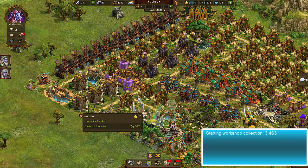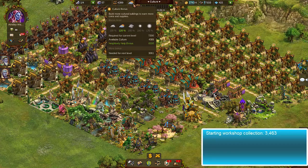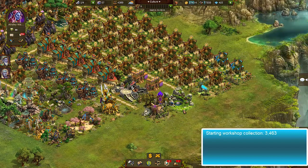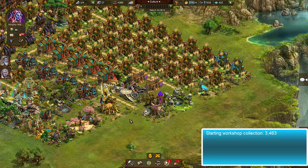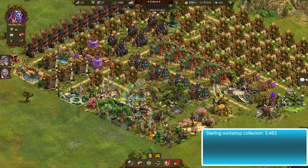Right now each of these workshops is worth 3,463 supplies. I think we can do better than that. I do have a culture bonus — I wish it were a little higher, but I have enough to get some benefit. I'm going to combine my culture spells and my workshop spells. I'm at 125% right now and I can probably get that up to about 150% — I count five culture buildings available, so 150% is pretty decent.